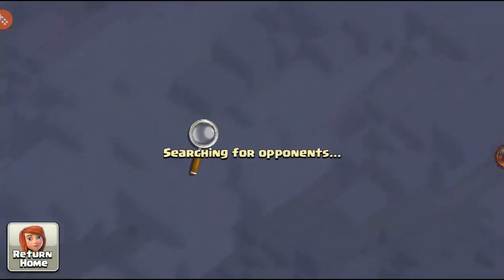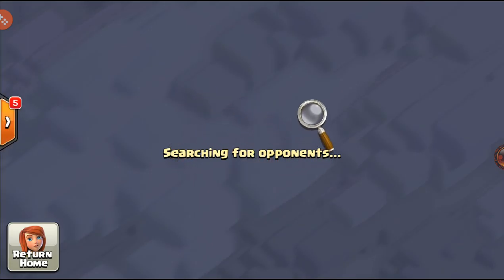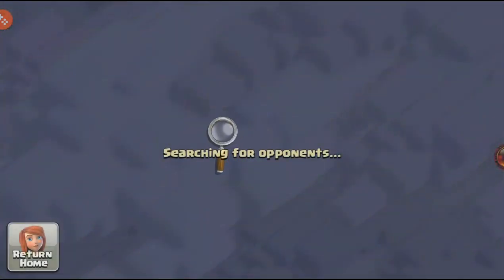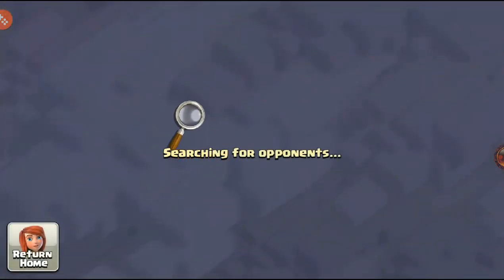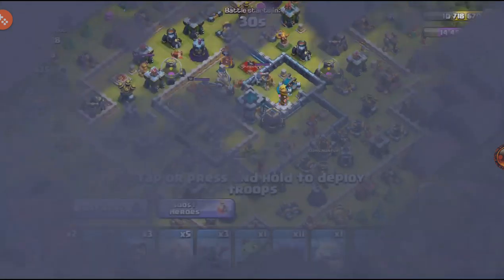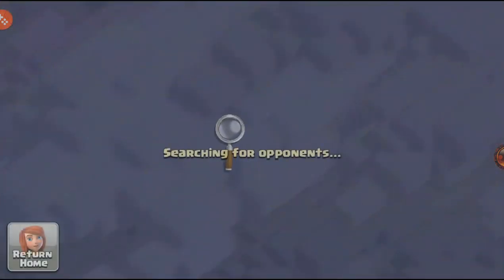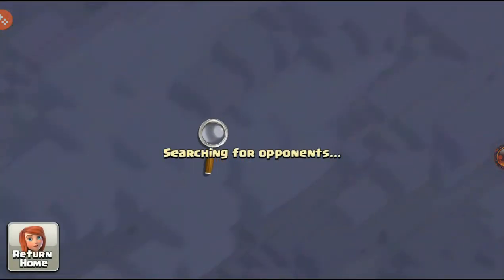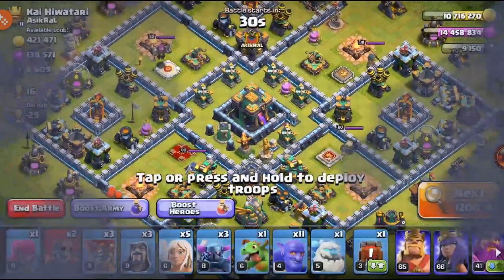We're going to hopefully find a base. I'm not going to reinforce myself this time. We're going to find the best — that's not too bad because we still have the 14-star bonus, and that's going to be a lot of loot. With one builder, a lot of this stuff is going to have to go into walls — a lot of the gold probably. Then we can hopefully use another rune, and that rune will probably have to go into walls as well.